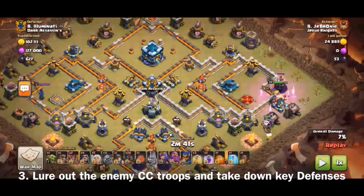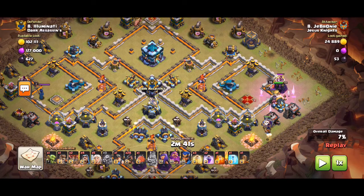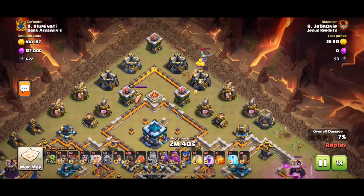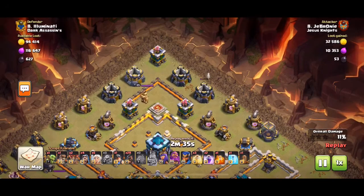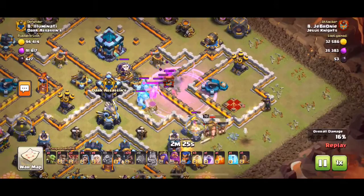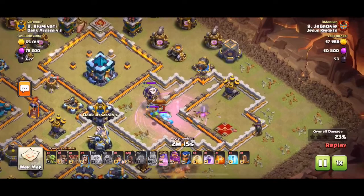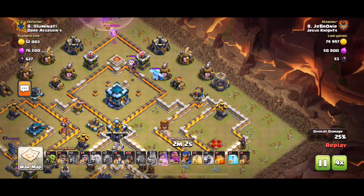The third possible way of using the Yeti Blimp is to take down key defenses and also lure out the enemy Clan Castle troops. Maybe you don't need the Yeti Blimp to take out the Town Hall, and maybe you don't need it as a funneling tool. Like on this attack, I brought my Queen from 12 o'clock and there was no single target Inferno around. Instead, I used the Yeti Blimp to take down a multi-target Inferno and the Scattershot and lure out the enemy Clan Castle troops. This also served a dual purpose of creating a path for my Hog Riders, who then took down the Town Hall.